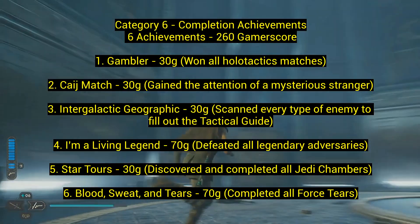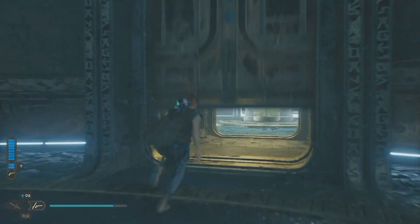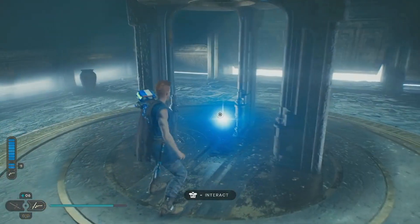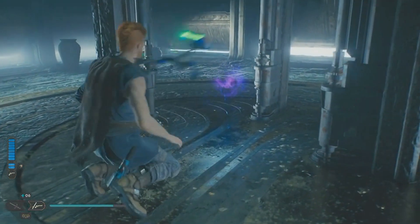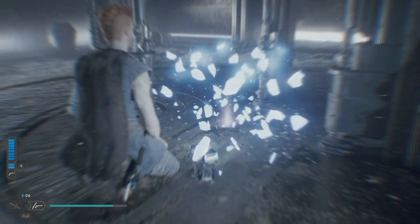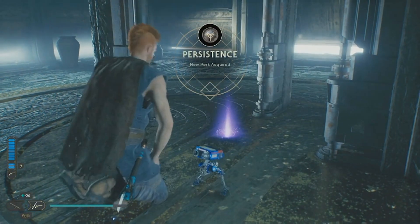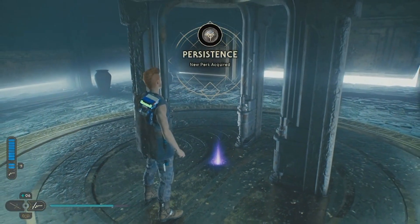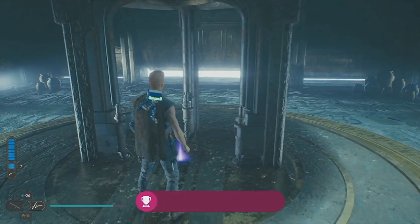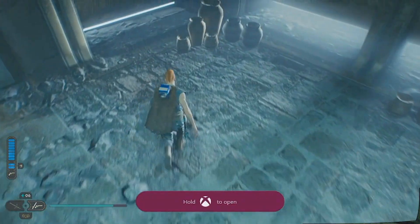Number five: 'Star Tours' — 30 gamerscore. Discover and complete all Jedi chambers. I'm a big fan of the High Republic, and these chambers are related to that — old training rooms with puzzles. Just finish all of them. Some give you perk slots as rewards. They're puzzle-based, not purely combat, but there is genuine skill involved — it's not easy.